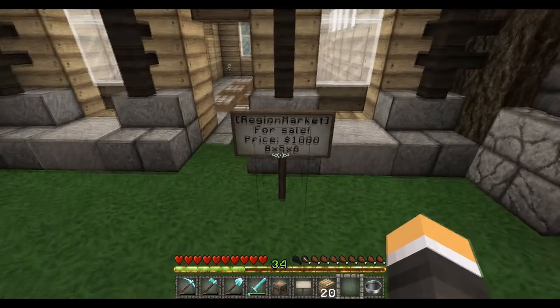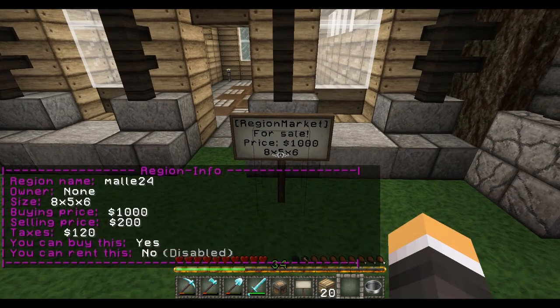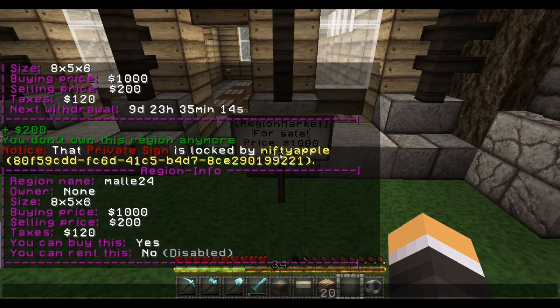As you can see, the sign gives you some general information. Go ahead and right-click the sign — it'll give you even more information: buy price, sell price. Buy price is on the sign as you can see though. If there's an owner it'll be listed, taxes, and then it checks your account and automatically tells you if you've got enough to buy it.